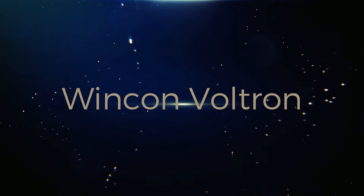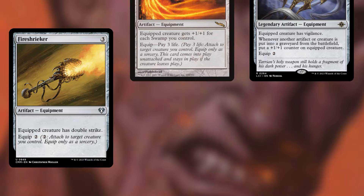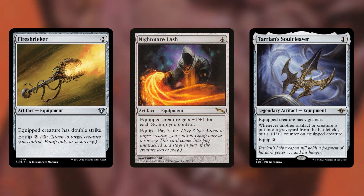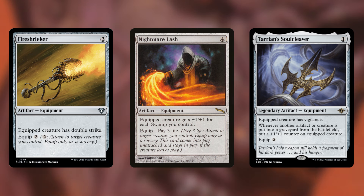Now with no creatures on the battlefield, how do we win? With our commander having flying and trample, we can go into a Voltron theme — equip a lot of equipment and auras to swing in uncontested for commander lethal. Fire Shriker gives our commander double strike. Nightmare Lash gives plus 1/plus 1 for each swamp we control — and being mono black with Urborg out, we'll have plenty. Taloran Soul Cleaver gives vigilance, and whenever another artifact or creature is put into a graveyard, it puts a +1/+1 counter on equipped creature. With creatures dying constantly, we can stack counters and swing for commander lethal.